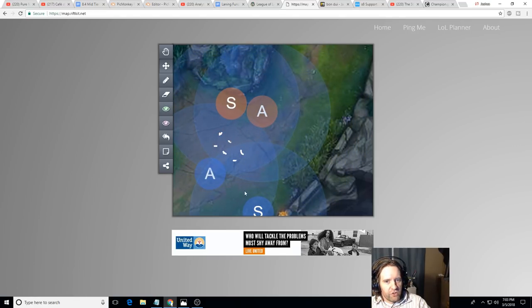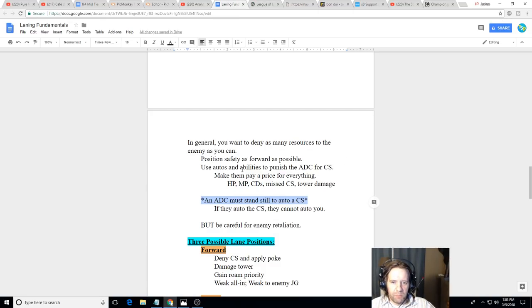A good trick with Zyra is to hide near a control ward, and when the enemy support walks up to clear it, go all in and kill them. People are vulnerable when they're auto-attacking — that's a good rule of thumb in League of Legends. Take advantage of that vulnerability and punish them. Just be careful that you understand how the lane works — for example, if you're Sona against Leona and Draven, you can in theory harass, but if Leona engages on you while you're up, you might die even with Flash.